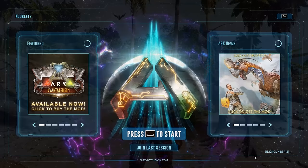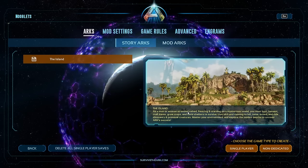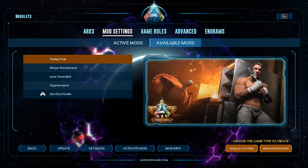The first thing you need to do, if you're on single player, is to install the Gigantoraptor mod. If you're joining multiplayer, it'll ask you to download the mod automatically. Once that's downloaded, go to mod settings, then go to available mods, then activate the Gigantoraptor, and that'll now load into your map.